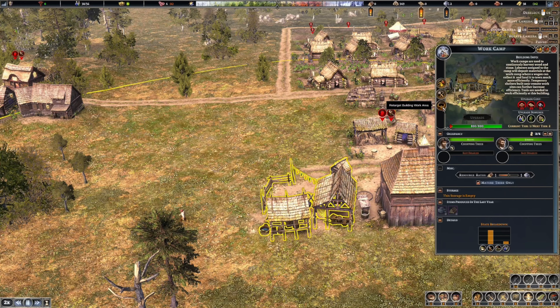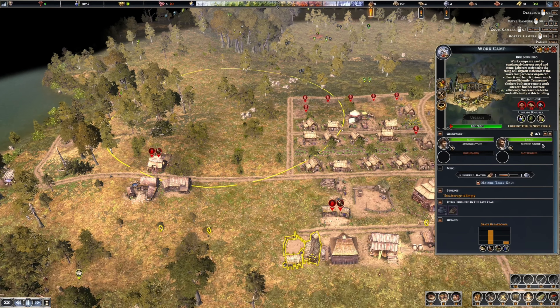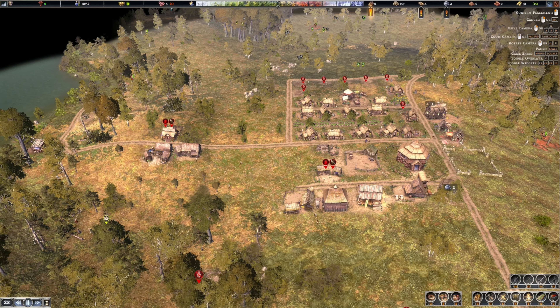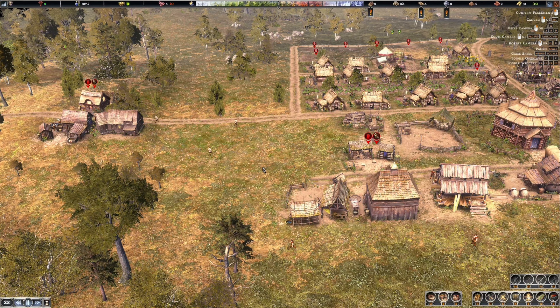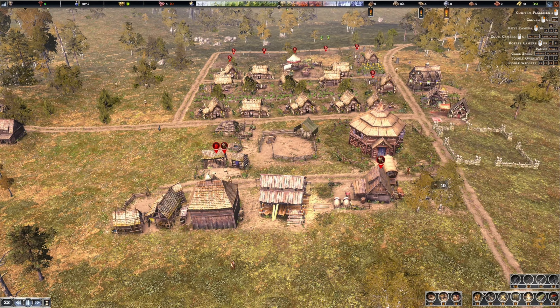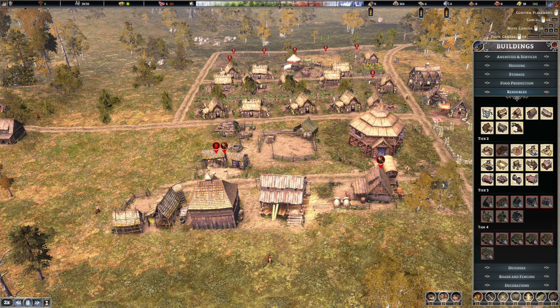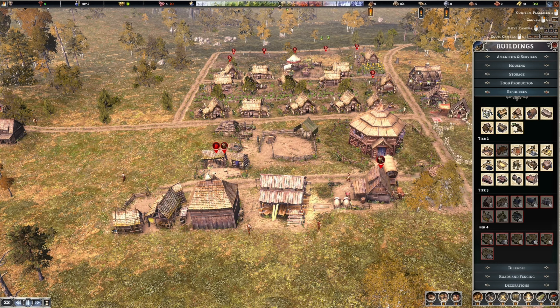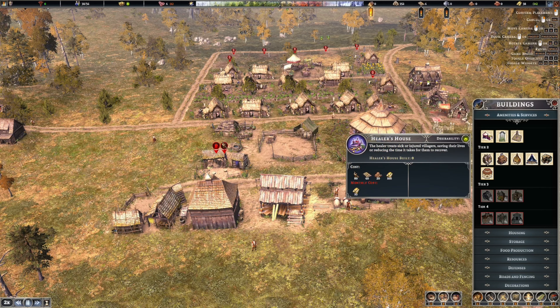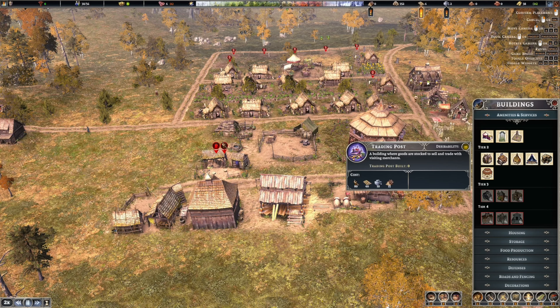There we go - let's move this work camp over here and fill that up. Now that we have that - candle shop, where's the trading post? Healer's house - monthly cost 25. Trading post, there we go! We're obviously going to hold off on it for right now, I just want to place it.